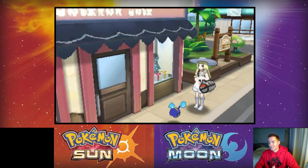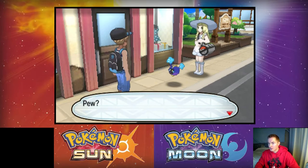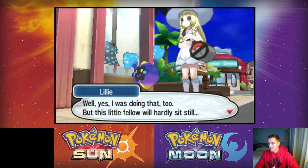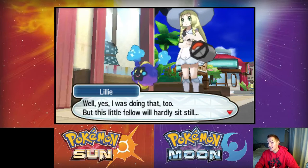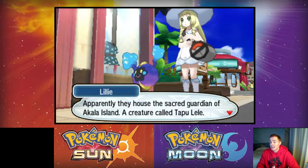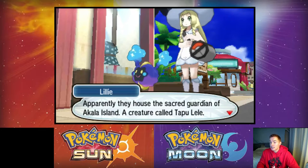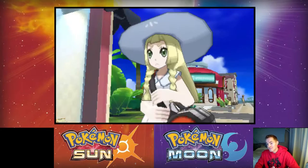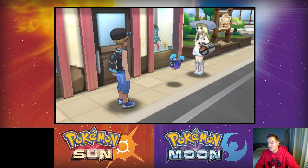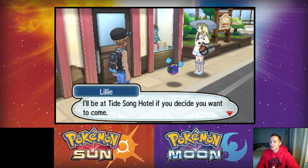Got a clothing store here. Nebby wants to say hi. Lillie says: 'Well yes I was doing that too, but this little fellow would hardly sit still.' She thinks Nebby might be interested in visiting the Ruins of Life — apparently they have the sacred guardian of Akala Island, a creature called Tapu Lele. She wonders if we'd come along to visit the ruins. Well, I like Nebby too because it's an awesome Pokémon and I want it on my roster!